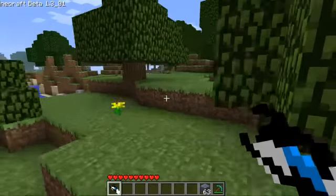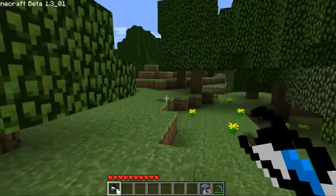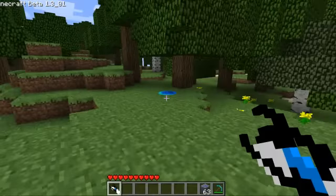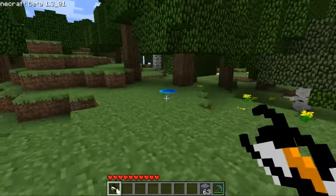So this is our Portal gun. Now to use it, we just right click and boom. Now to change from the blue to the orange gun, just press G and it changes.